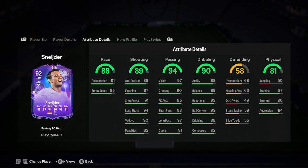Let's have a look at his stats. He's got 88 pace, which looks amazing. The shooting there as well looks beautiful. Oh my god, boys, this card looks insane — this might be the best CAM on the game, I'm not even joking. 94 passing — best CAM on the game, there's nothing against it.